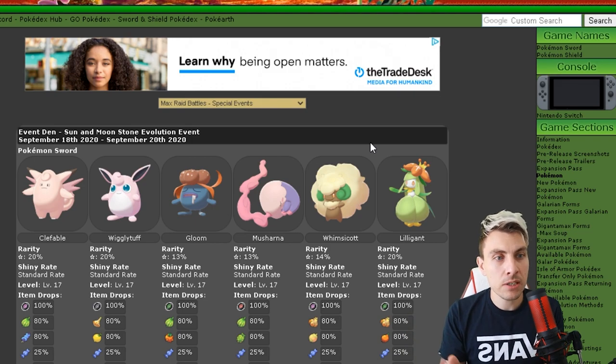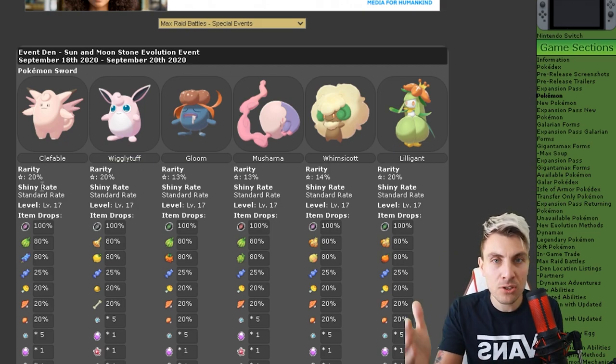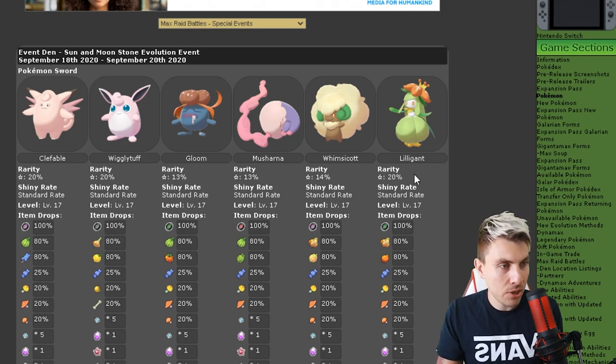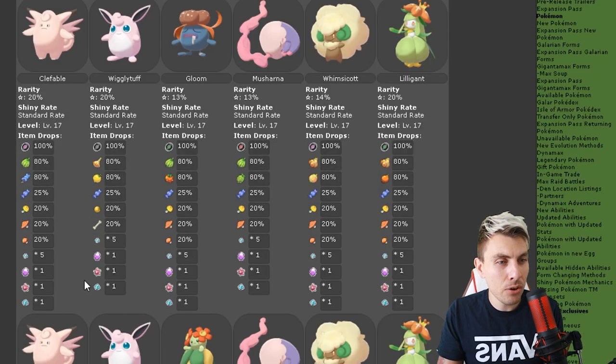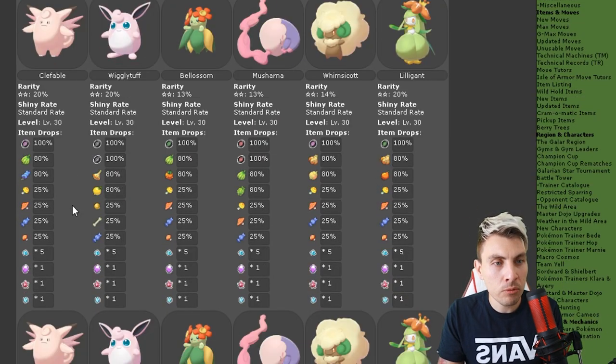Going through the Pokémon, I think they're going to be the same for both Sword and Shield. For one-star raids we've got Clefable, Wigglytuff, Gloom, Musharna, Whimsicott, and Lilligant. There are no particular special items from the one-star raids, and moving down to the two-star raids, it changes slightly for players in early stages who haven't got enough gym badges for the higher-tier raids.